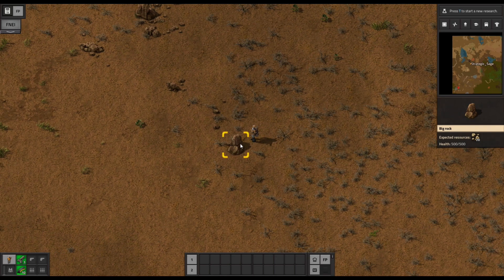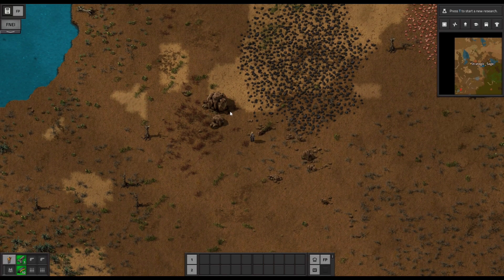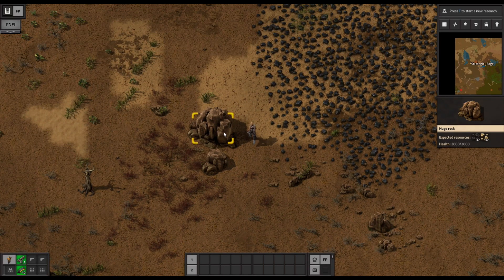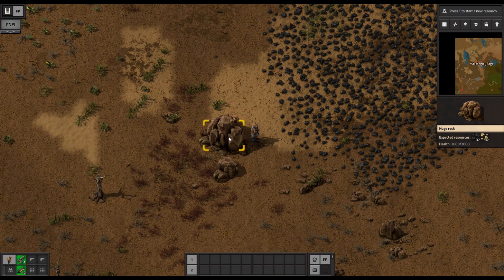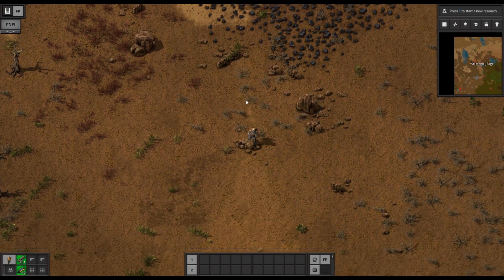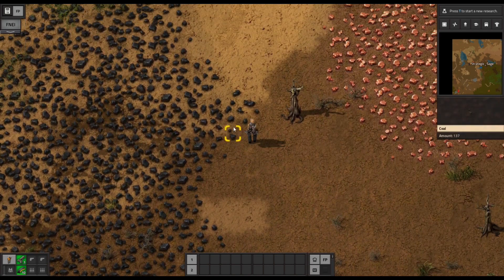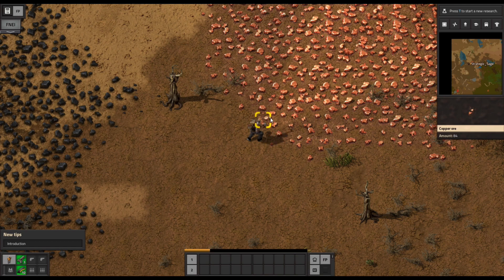There's a rock down here that's going to give us 20 stone — it takes a little bit longer to pound through, but we'll go ahead and do that. There are also some larger ones nearby: this is a huge rock, typically called a coal rock, because they provide both coal and stone in larger amounts. The result from mining it is a little random — we may not get as much coal as expected. These resource patches of coal and copper can also be mined by hand the same way — just pound through them.